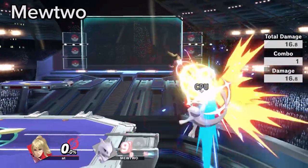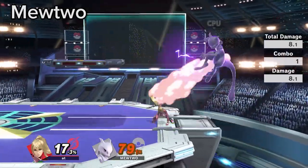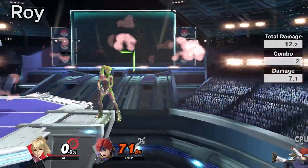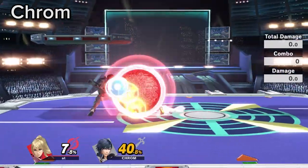Due to Mewtwo having such a large hurtbox, the Nair flipkick percent window is very large. Roy and Krom's jab is punishable by fair out of shield, but down tilt is not.